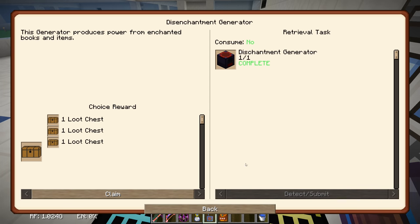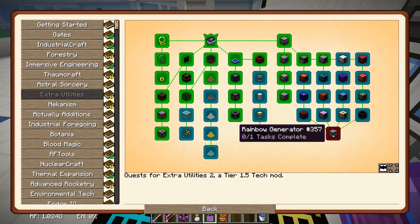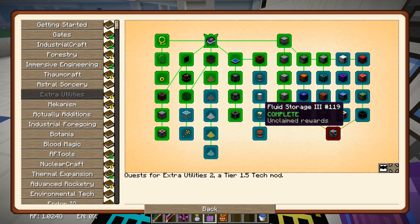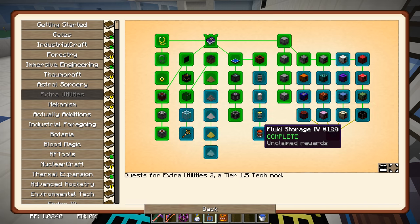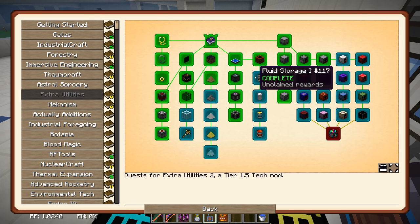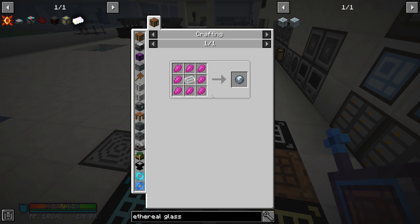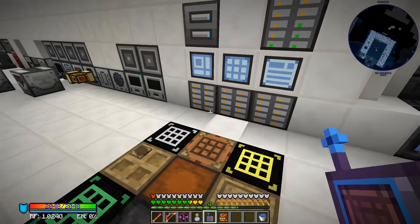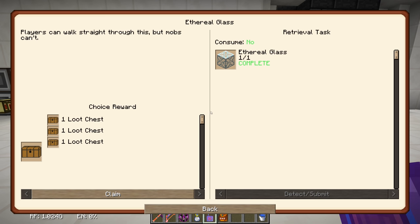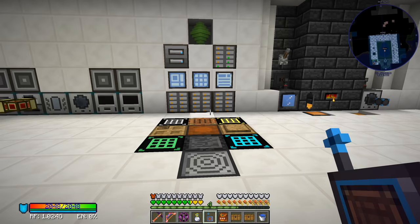The disenchantment generator isn't part of the rainbow generator itself but was required to complete a prerequisite quest. While waiting for everything to process, I also made each tier of fluid storage — we had already made the gargantuan drum previously but hadn't put the lower tiers in inventory. I made those three, put them in my inventory to complete those quests, and also made ethereal glass which just needs moonstone. I now have a bunch of quests complete, and placing the rainbow generator in my inventory completes the final quest.